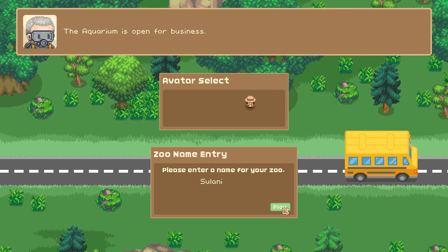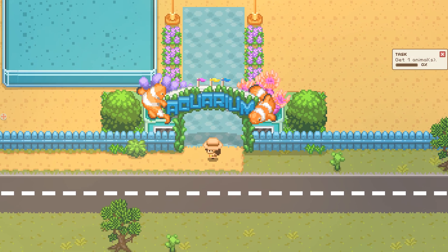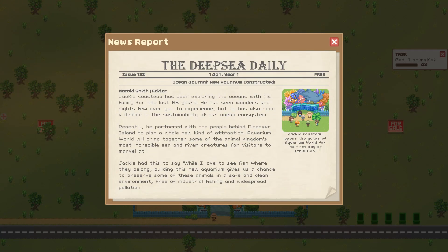Look at our aquarium — oh my gosh, it's so small because we have to start all over again for a new zoo. But fingers crossed we'll be able to keep some of our research and genomes. I've been told I can make chicken sharks, so I'm side-eyeing that and we'll find out! The Deep Sea Daily Ocean Journal: 'New aquarium constructed. Jackie Court-Sue has been exploring the ocean with his family for the last 65 years. He has seen wonders few ever get to experience, but has also seen a decline in the sustainability of our ocean ecosystem.'